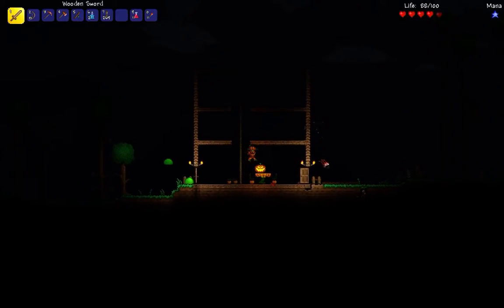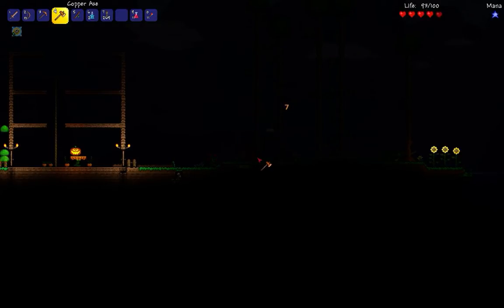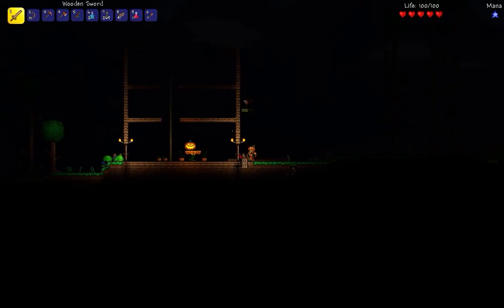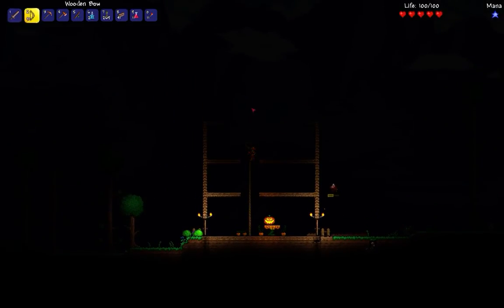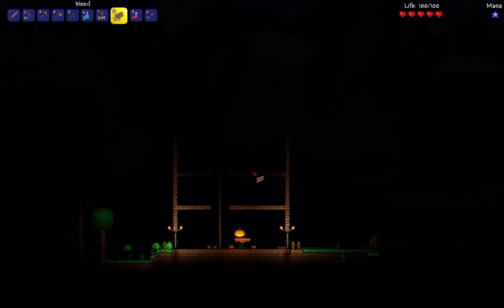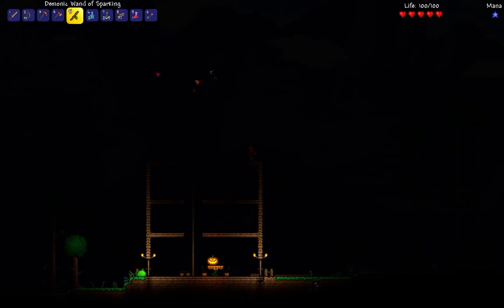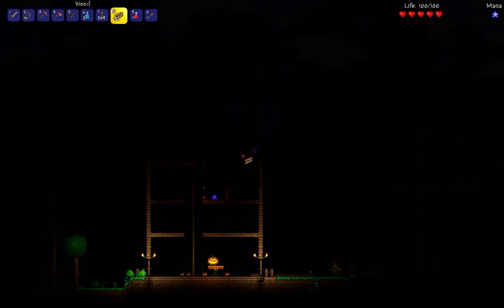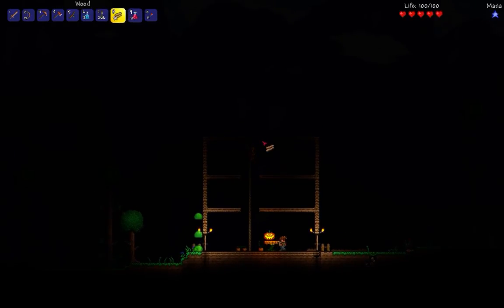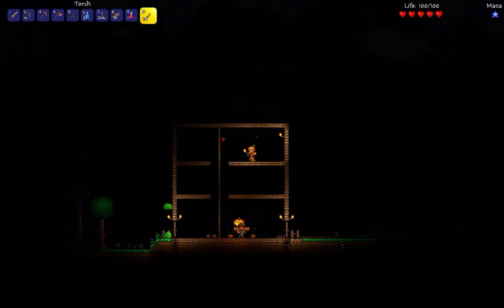We should probably close this door — we don't want any demon eyes getting into our house. Get into the house! I don't know what you're doing out here. Now we should be able to get up here — now we're up here at least. And then we're gonna have like that little area, and then this is our house.